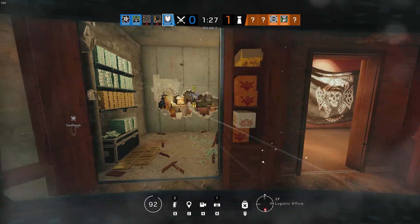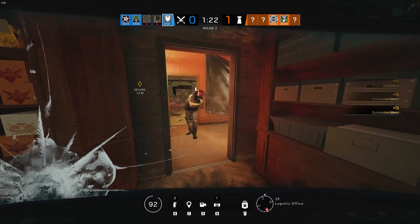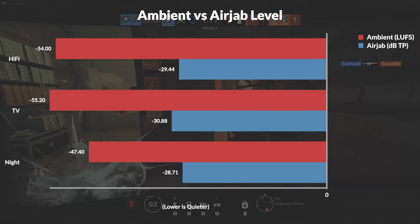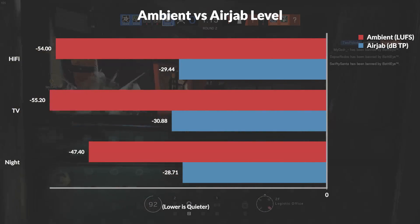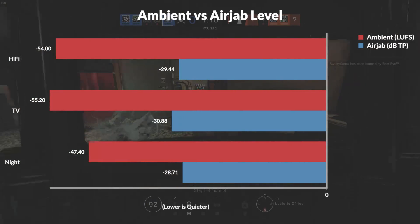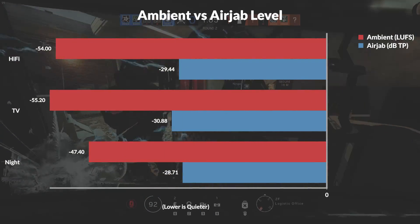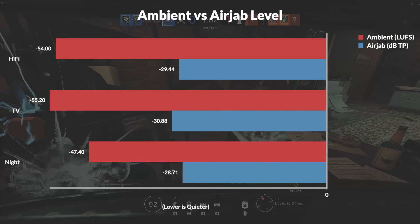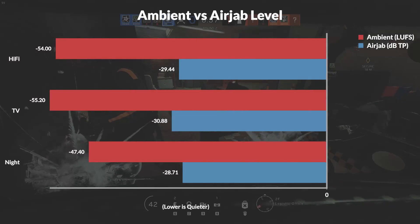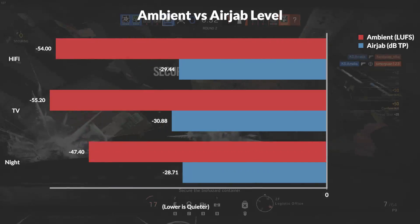The first test is of the relative level of the ambient sound and the peak level of the Air Jab. As you can see, TV mode actually has the quietest background level, followed by Hi-Fi, and then Night mode. The Air Jab level is also loudest in TV mode, followed by Hi-Fi, and then Night mode. TV and Hi-Fi mode have the same separation between the Air Jab and ambient sound, though Hi-Fi mode is overall louder. Night mode has dramatically less volume difference between the Air Jab and ambient sound, meaning the Air Jab will poke out of the ambient noise more and be easier to hear in Hi-Fi or TV mode.